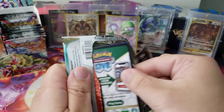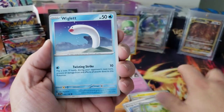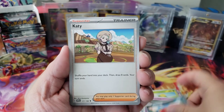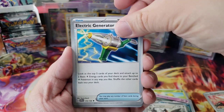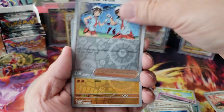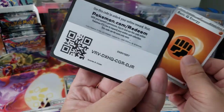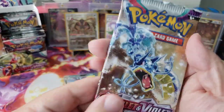Two hits so far — I love that King Gambit in the back. We got a Wiglett, Greavard, Maschiff — there's a lot of dog Pokémon this time around. Staraptor, Electric Generator, Team Star Grunt — these are the bad guys in the new game. Sandie and Miraidon, I have a copy of that already.